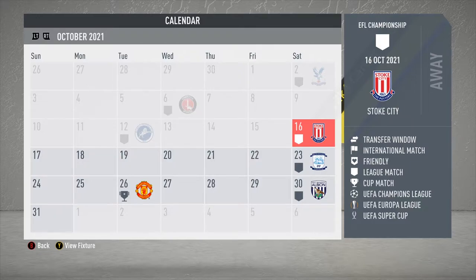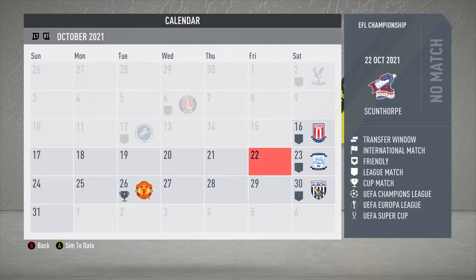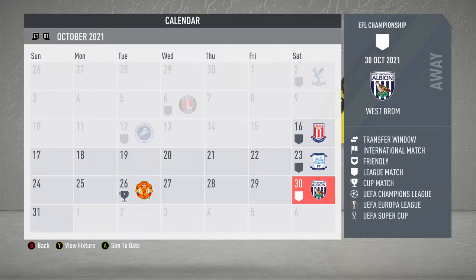So we've got the game against Stoke City Away on the 16th of October. The second game will be a home game against Preston North End on October the 23rd. Moving into the week after that, there is a Carabao Cup game against Manchester United on the 26th of October — that's a round out at the end of the episode. And we've got a game on the 30th, end of the month, away against West Bromwich Albion. I'm going to get the squad all ready to go for this game against Stoke City.